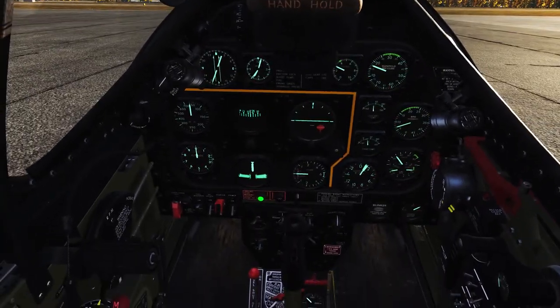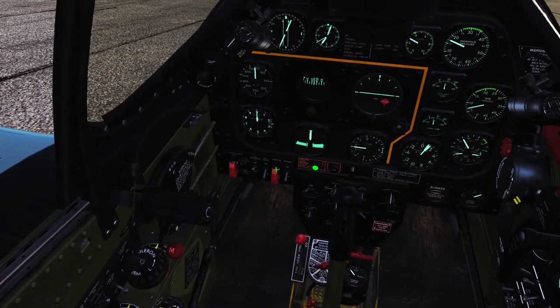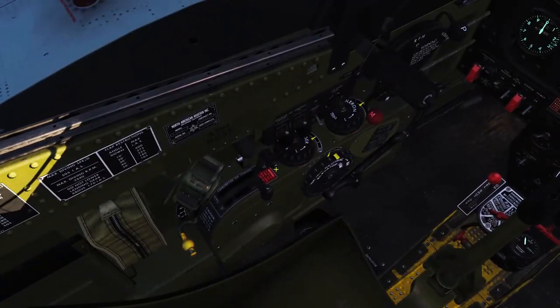Flip the cover back, RPM up. We need to put in six degrees of right rudder to compensate for torque on takeoff. This is a 27-liter V12 Rolls-Royce Packard engine and it's got a ton of torque - it will rotate the plane on takeoff as you get into the throttle.